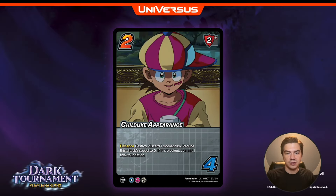Next, two difficulty foundation, Childlike Appearance — two high block, four check. One attack destroy: discard one momentum, reduce this attack's speed to zero. If it is blocked, commit one rival foundation. Importantly, it doesn't say your rival commits one foundation — it says you commit one rival foundation. So you can use that free momentum from Rinku on defense, take their speed to zero, and then commit anything you want, which further fuels attacks like Walk the Dog to become a four difficulty attack.